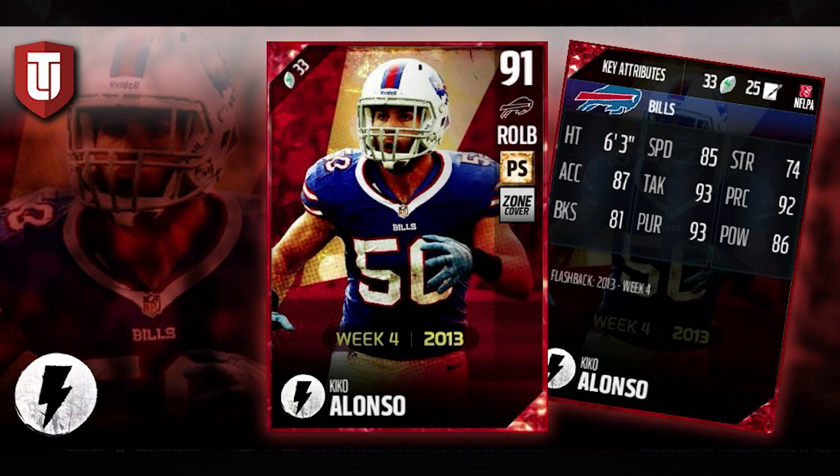Hey, what is going on, guys? CLICKWID here, back with another Madden 17 Ultimate Team video. Today we have our new flashbacks coming into the game. We've got a right outside linebacker, Kiko Alonso — this is a flashback from when he was on the Buffalo Bills. It's a 2013 Week 4 card.